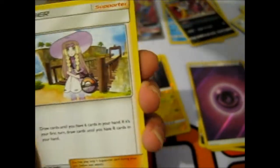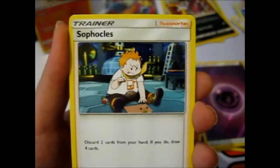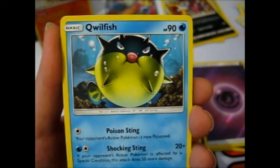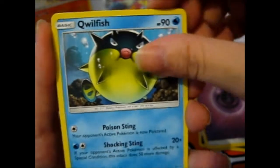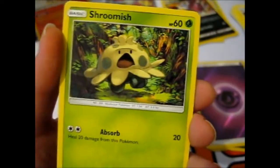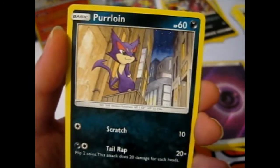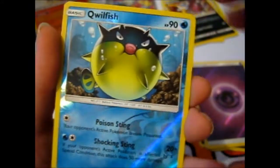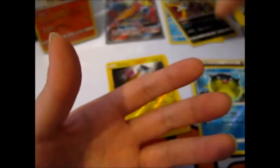Fighting Energy. Super Scoop Up. Sophocles — three trainers in a row. Cool fish. McChubby. Shroomish. Pyroar. Larvesta. Primarina. McChubby again Reverse. And the rare — go!